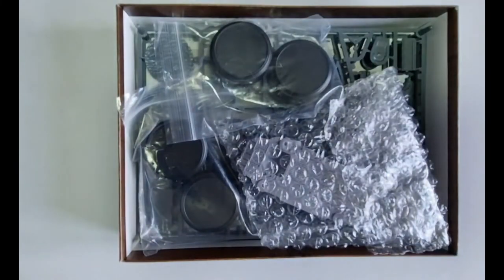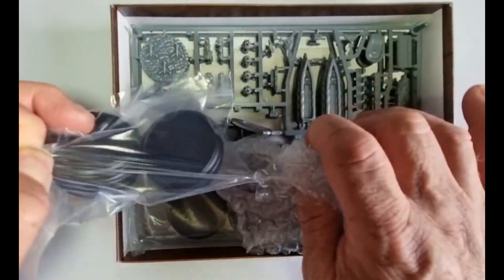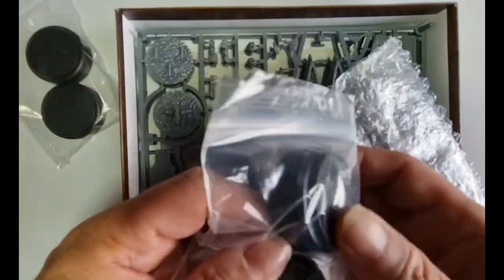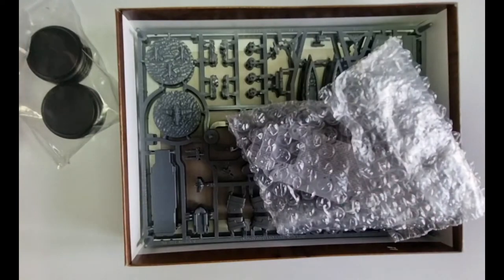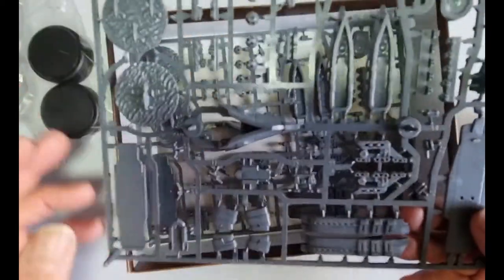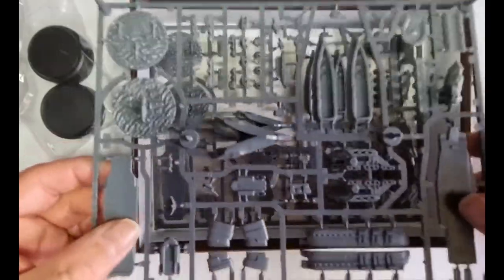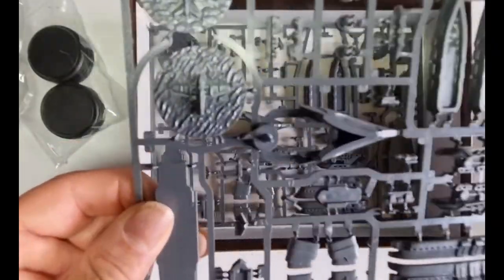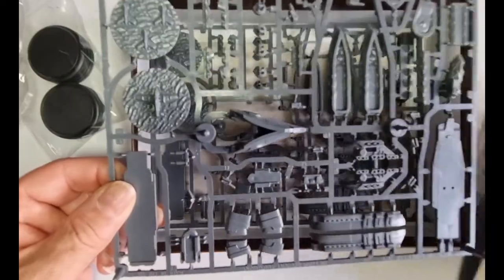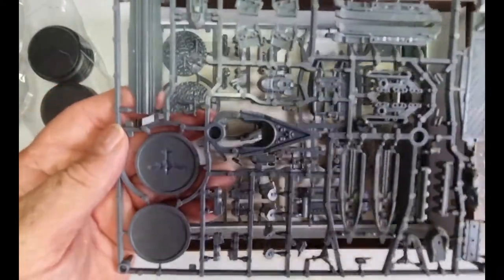So what we get are some plastic bases for your SRS tokens and for your ships — there are eight of those. Then we get two identical sprues that make up your battleship. On here we've got the cruisers — these are either the Conrad, Reiter, or Voslang class cruisers — and as you can see from the detail on them, they are fantastic.